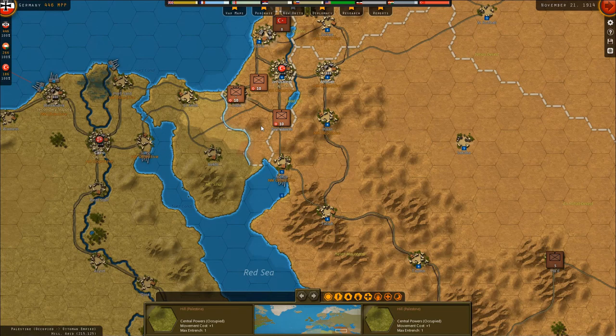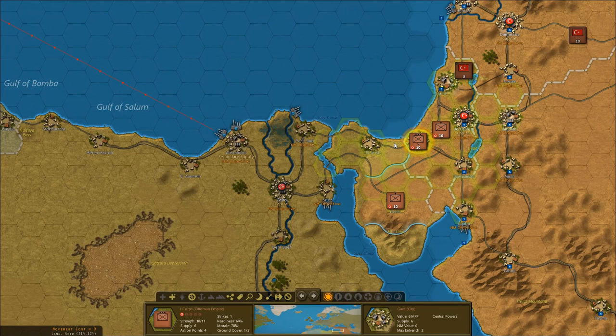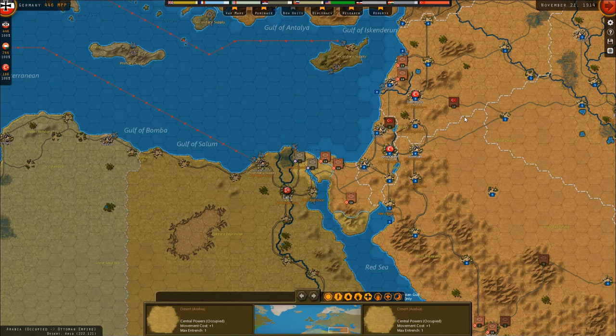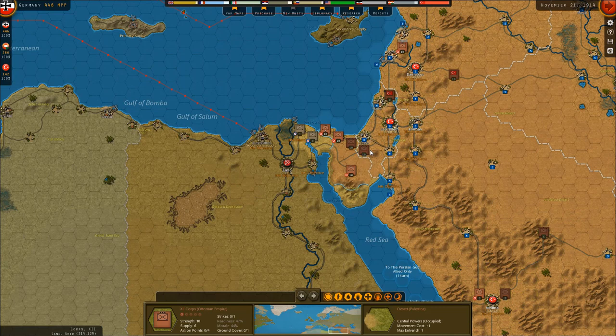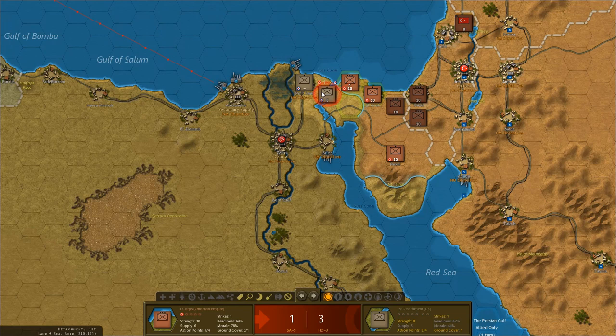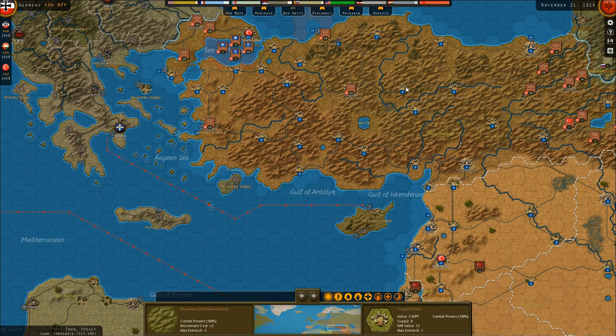Let's get one unit out in here. We can move pretty far — let's move a unit in. Let's see what these guys are up to, at the very least get these guys in here. I'm going to send some more units over there of course. Operating is 22 — sure. That didn't go exactly according to plan but I'll take it. I also need to deal with the partisans out here.